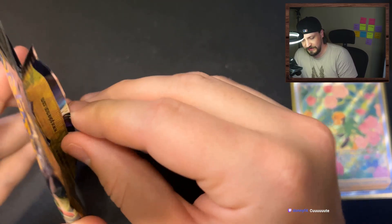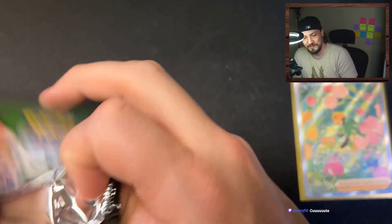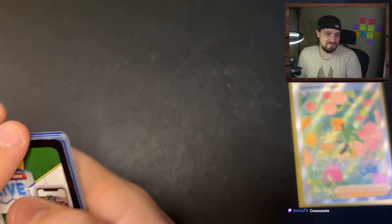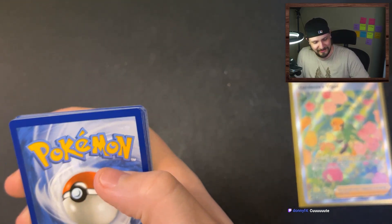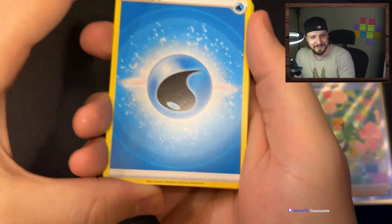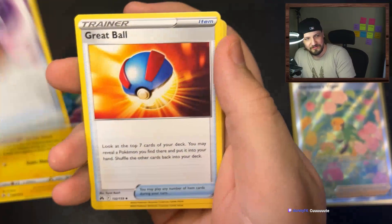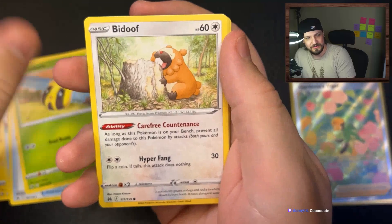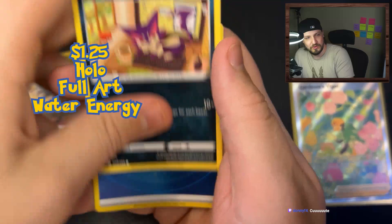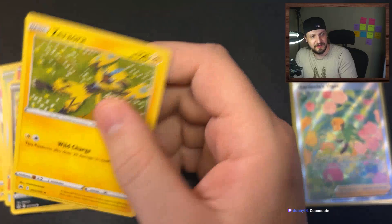Man, it's just that Twitch magic working in full force today. Let's see if we can get the Twitch magic to give us one of the big hits - that would be something. Water energy, electric energy, Lost Vacuum, Great Ball, Sunkern, Bidoof, Koffing, Slandev, Purrloin, we got a hollow water energy, and a Zamazenta holo.